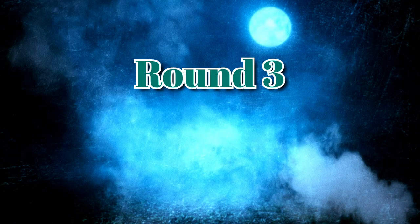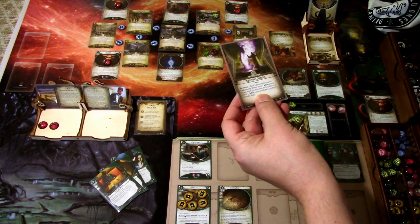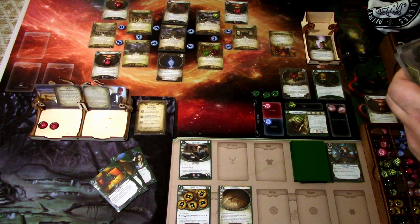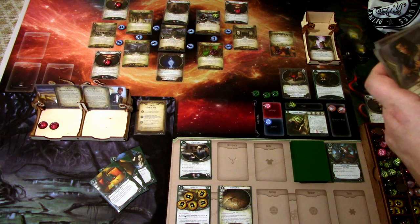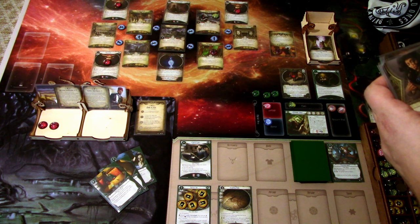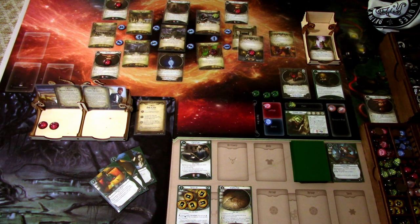Round 3: we add doom — we are two of twelve, minus three from Key Locuses, so effectively minus one. The encounter card is Mysterious Chanting: we search for a cultist, spawning it at an empty location with one doom on it. We also realize the beast cannot leave the catacombs until there are six or more doom on the current agenda, so we have more time than we thought. That changes our turn.